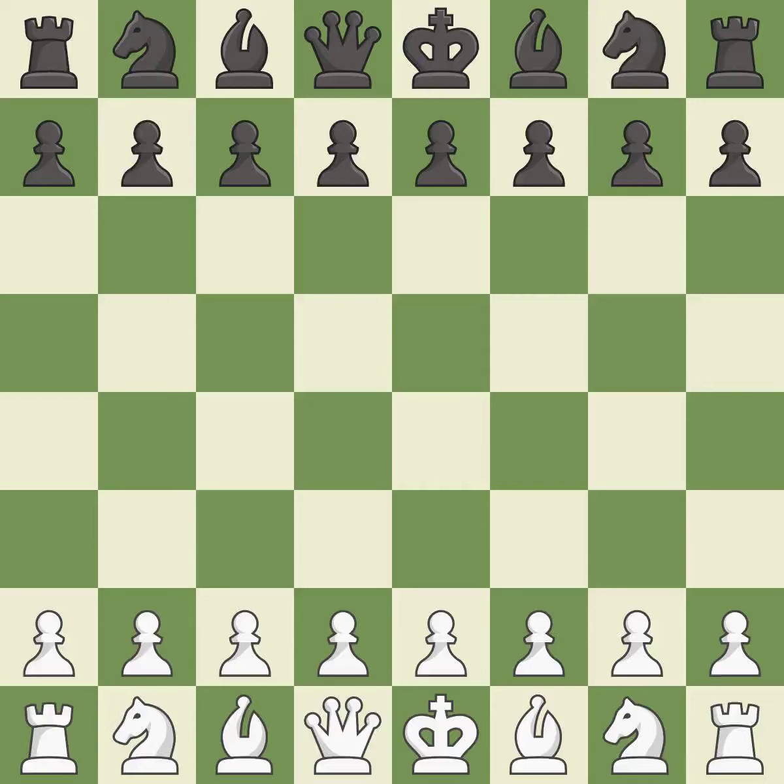Giveaway — one player was winning but then gave it away. That game was pretty competitive. White played a bit better than black in the opening, and both players navigated the middle game well.